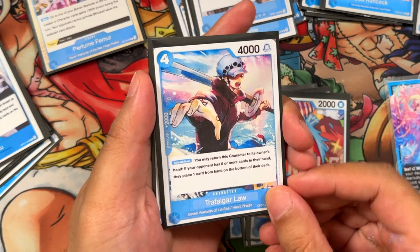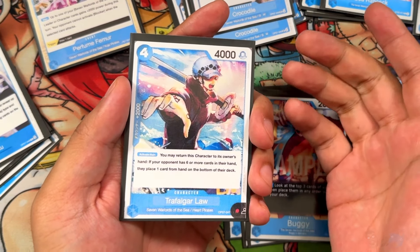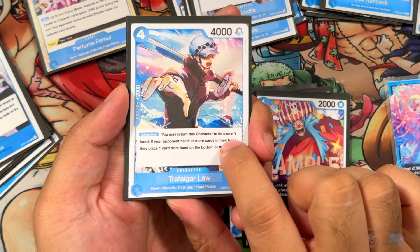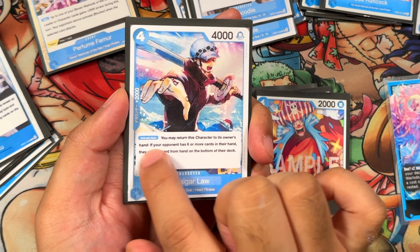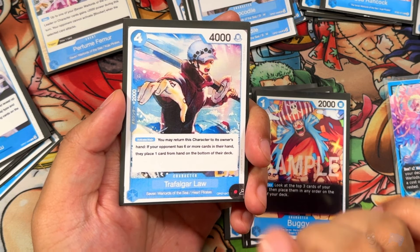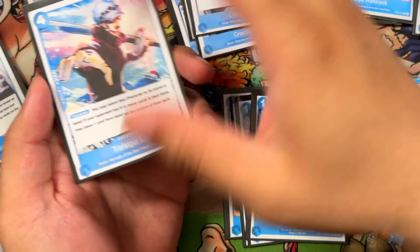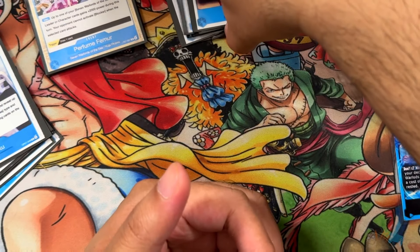We're running 2 of these Trafalgar Laws from OP-07: 4 cost, 4 power, 2 counter. Activate Main: return this character to its owner's hand as a cost. If your opponent has 6 or more cards in hand, they place one to the bottom of their deck. It's a cool hand disruption effect. Everything here can be kicked out by the leader ability. The real new addition though is the Buggy, which has so much utility.